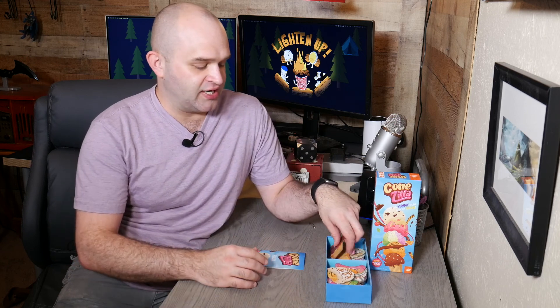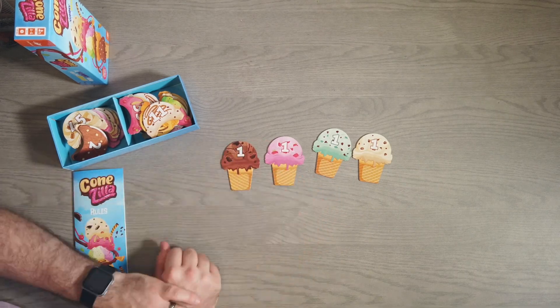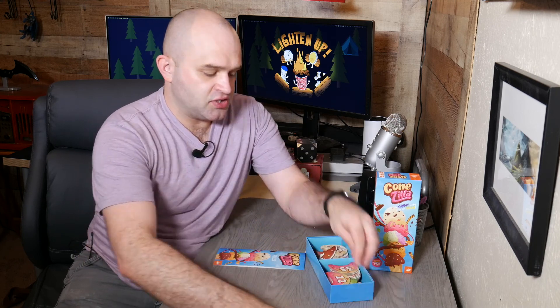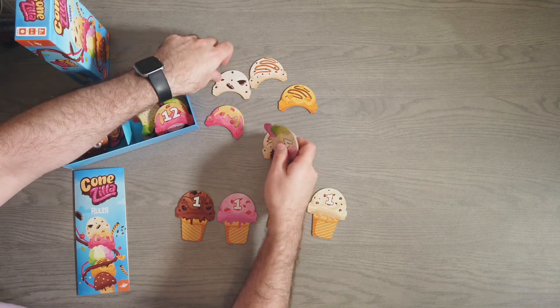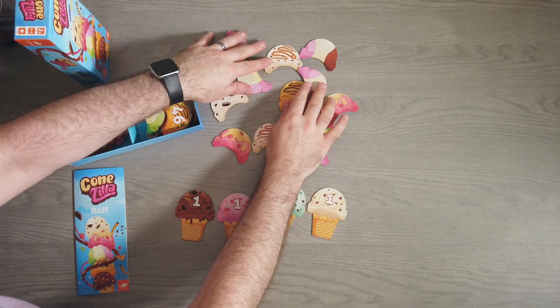Inside the box you've got your rules and your ice cream cones. This is a two to four player game and there are three different ice cream cones you can start with: chocolate, strawberry, mint chocolate chip, and chocolate chip cookie dough. They all have a number one on them, and that's where you're going to start. The idea is you want to stack pieces of ice cream on top of your cone. When the game starts, there'll be all kinds of ice cream pieces, many different types, with numbers on them flipped over.